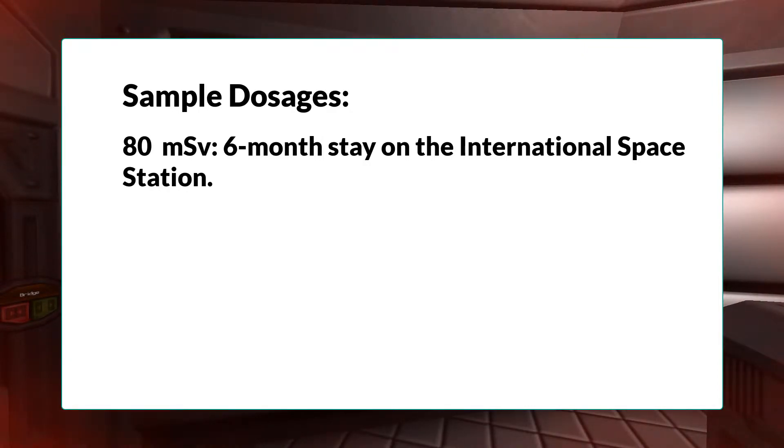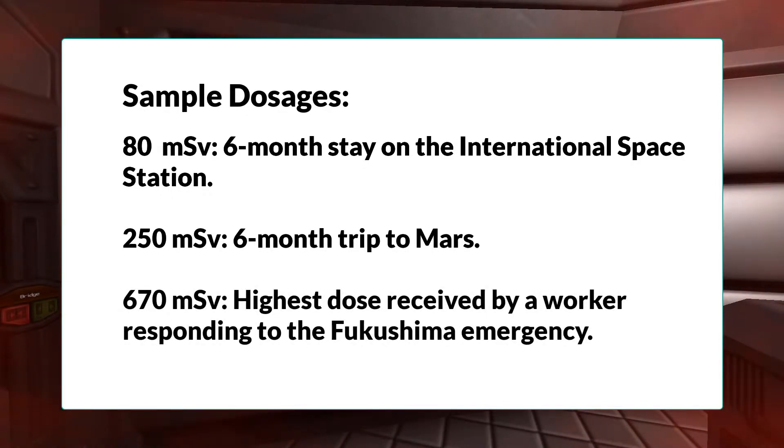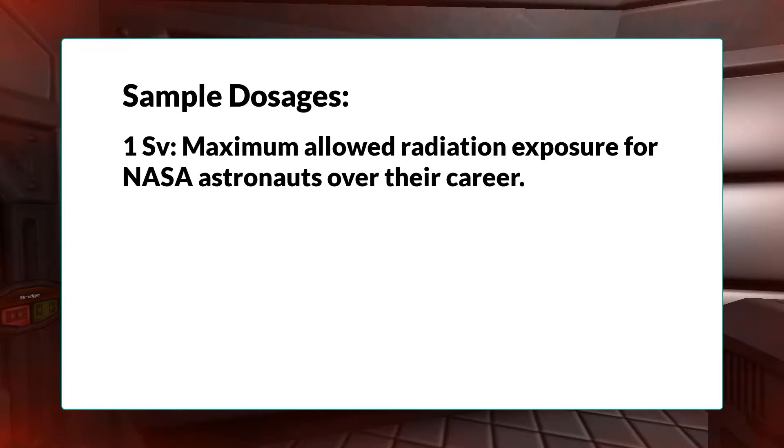If you want to up the ante and do a six-month trip to Mars, the cosmic radiation is good for 250 millisieverts. 160 millisieverts is the highest dose received by a worker responding to the Fukushima emergency back in 2011.